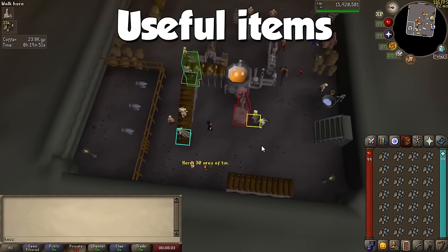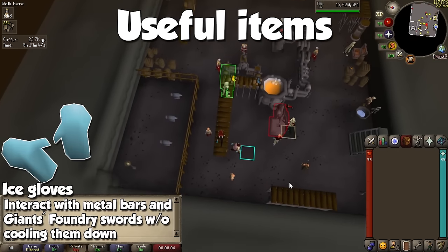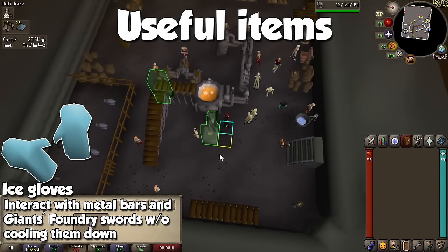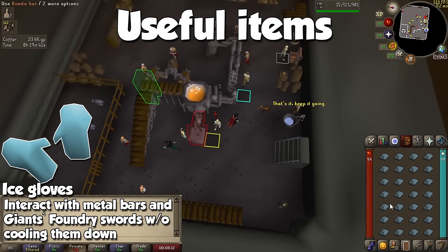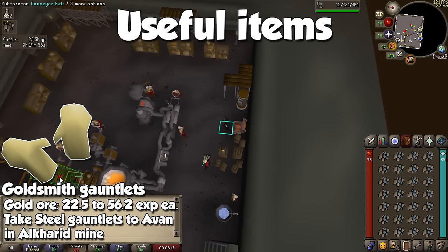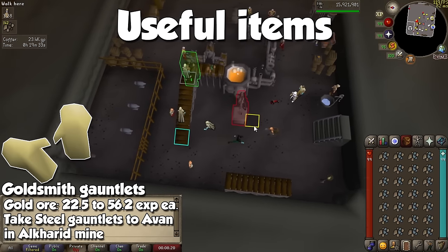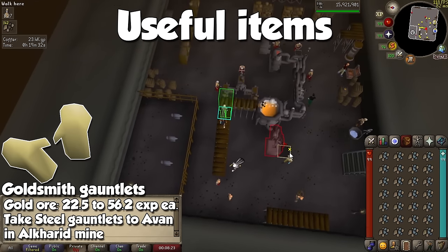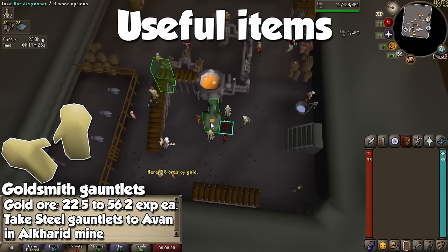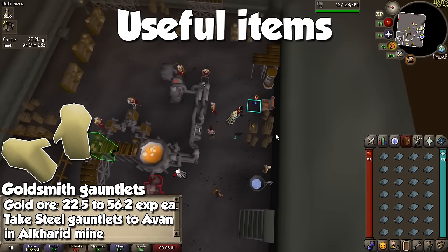When it comes to useful items for the smithing skill, we will start with two that have already been mentioned, starting with the Ice Gloves. You will need them for both the Blast Furnace and the Giant's Foundry, and they let you skip dumping water on hot metal in order to interact with it. After the Family Crest quest, take your steel gauntlets to Avan in the Al Kharid Mine to turn them into goldsmith gauntlets. When you smelt gold ore into bars with them equipped, experience per item will jump from 22.5 to 56.2 — almost 2.5 times the original amount, which is a ridiculous increase.